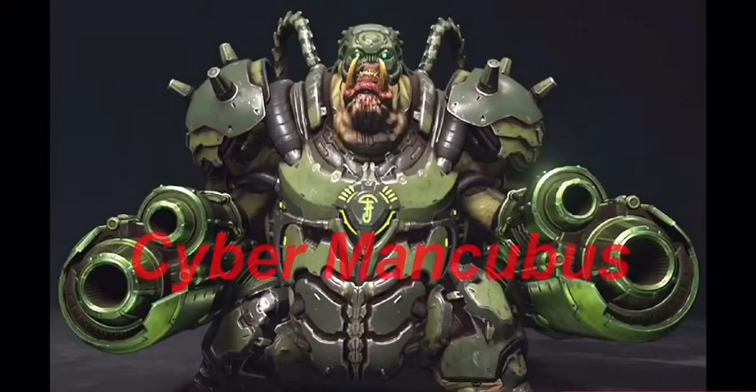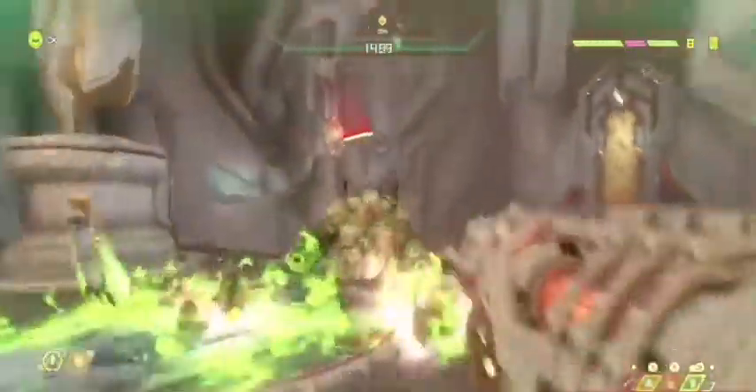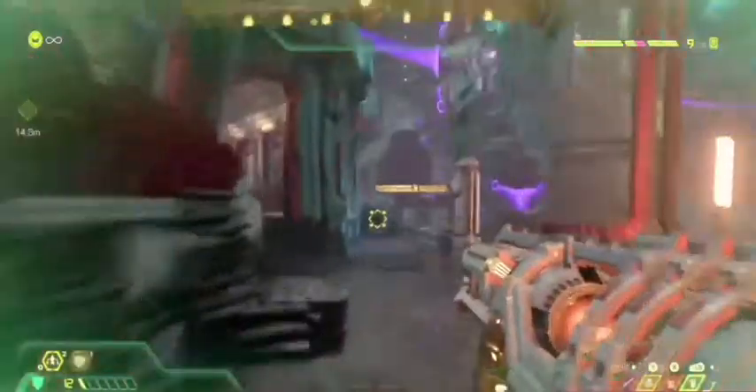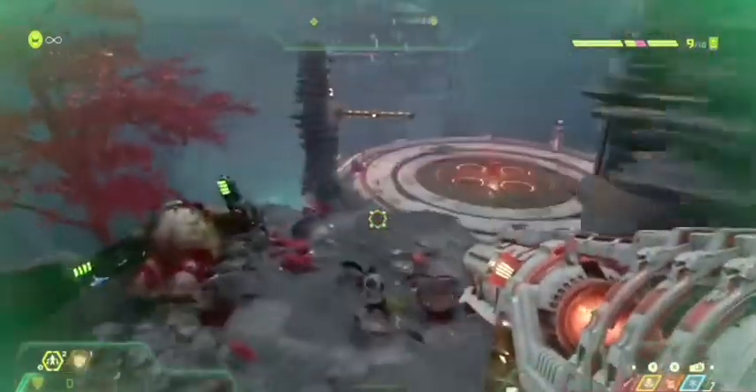Next opponent is the Cyber Mancubus. These guys really aren't so tough when you know how to go about taking him out. First, you want to go in with a blood punch, then hit him with a lock-on burst from the rocket launcher — it takes three rockets, and that's exactly how many the lock-on burst fires at once, so you don't end up wasting rockets. You need to watch out for the attacks coming from the cannons — wherever the bullet hits, the ground around it becomes toxic, as you'll see in the next clip.